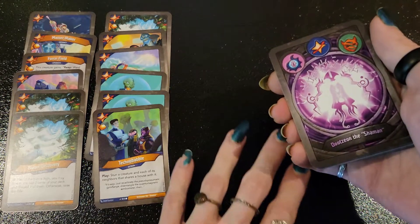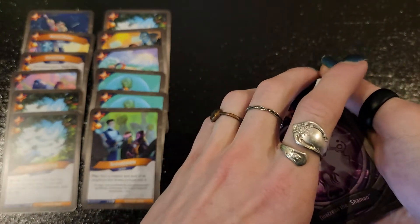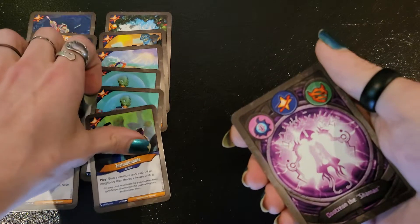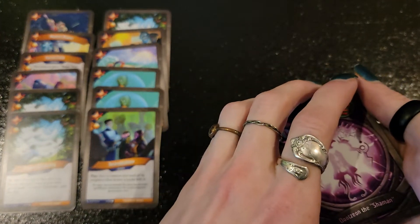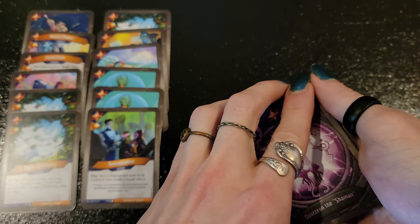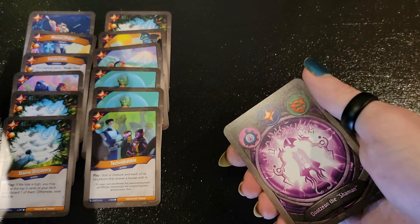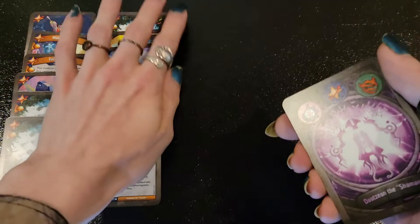If you have an opponent who knows what they're doing, they're gonna see all of this and they're never gonna let this guy live. But as long as he does, you're pretty good. Technobab will stun a creature and each of its neighbors that shares a house with it — that'll help you slow things down, and it's got another Amber pip. So far you're getting a lot of Amber value and burstiness in this house. It's good that there's a Mattermaker because a lot of these upgrades are not gonna be played on your turn. You've got a total of four upgrades that you can play on any turn, and that's gonna help you speed things along quite nicely.